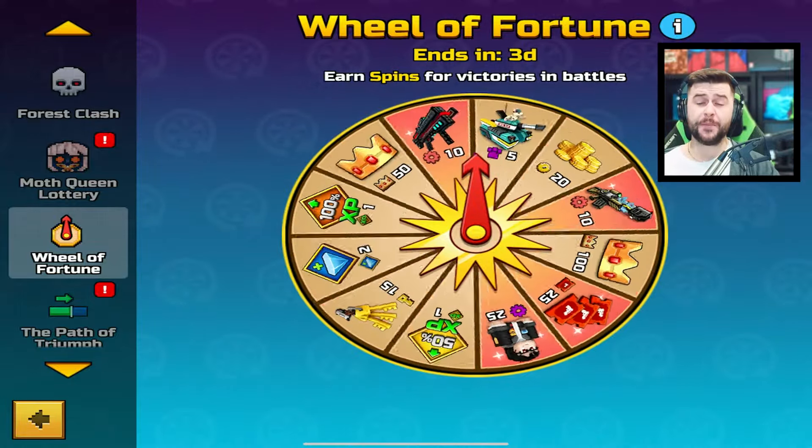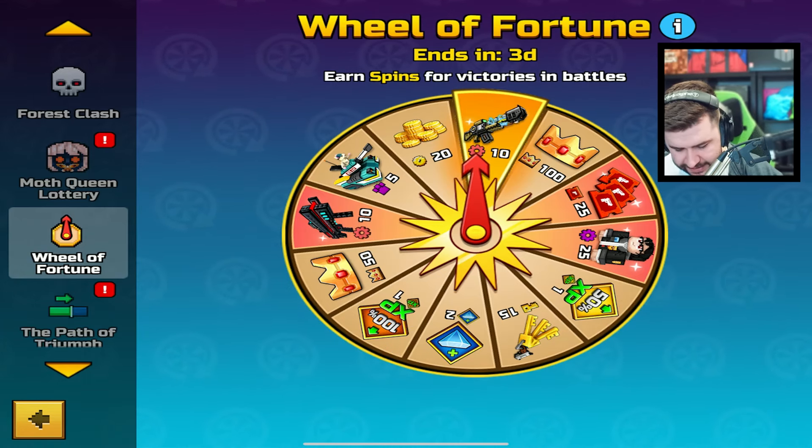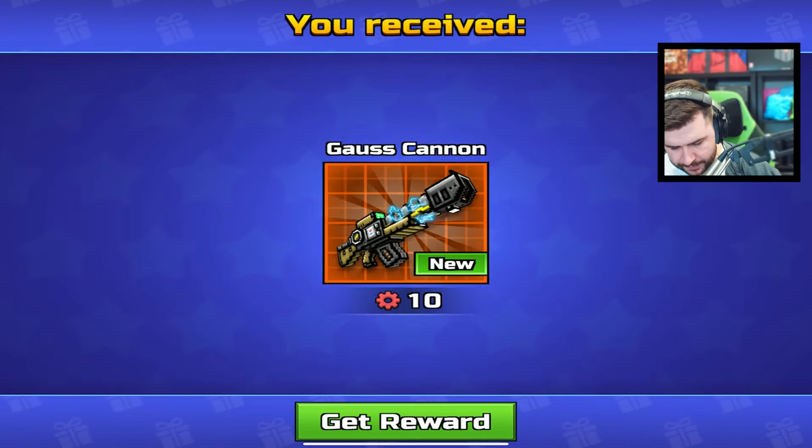The next one's not bad — the path to triumph is good. We managed to get ourselves 10 pass points. I think they're just legendary weapons, though, if I remember correctly.